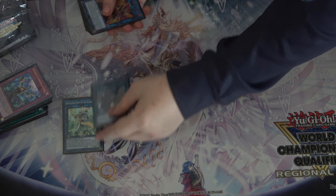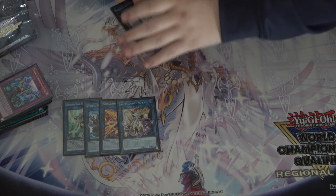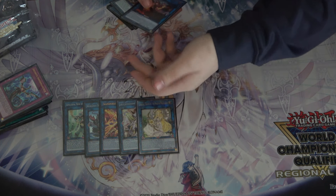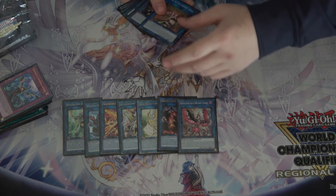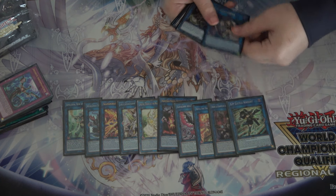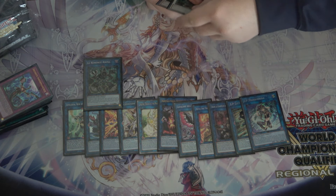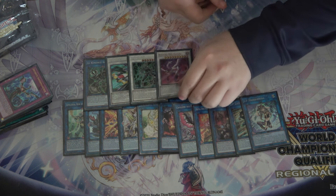For the extra deck, four Link Fours: one Opelousa, one Zulantis, one Raging Phoenix, one Axis Code. Selene helps draw into Axis Code and Opelousa lines. One Princess, one Nightmare Phoenix, double Charmer, SP and IP, and one Relinquished Anima.